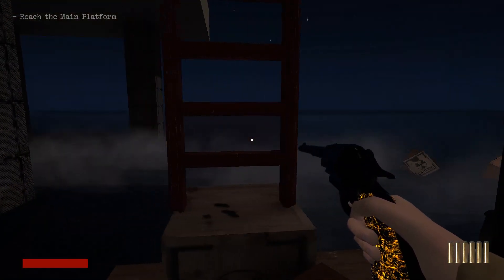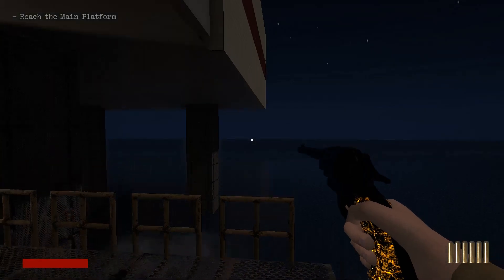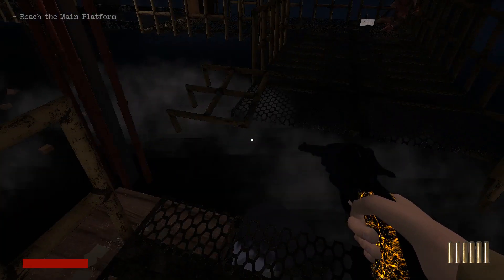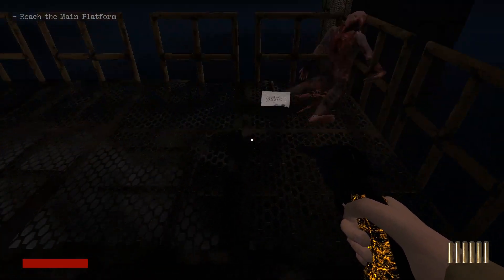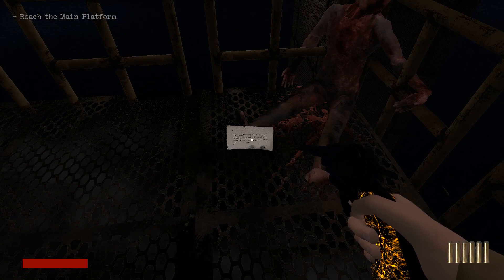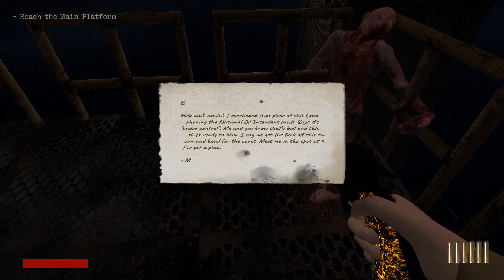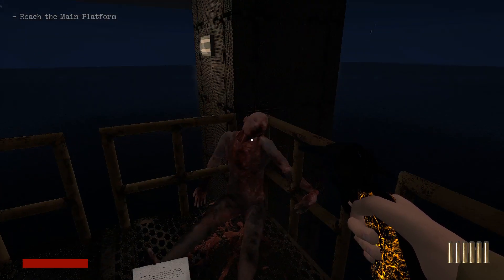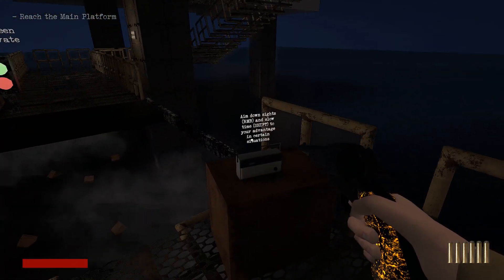What happened then? I've got to jump. Good stuff. I'll jump across there — there we go. What's this? I've got to hold E. Oh God, something bad's happened to him, hasn't it?